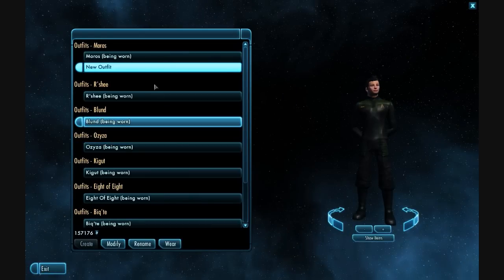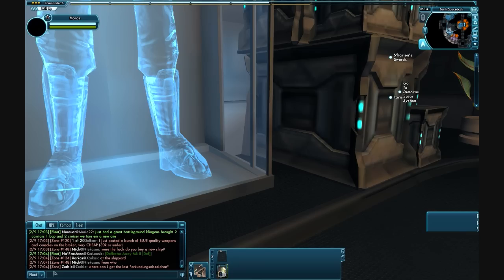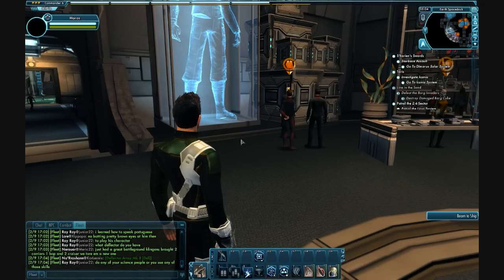So now I have purchased my uniform. I'm going to click on the bottom right button that says wear it, and I'll wear it. And now I'm sporting our uniform so that everybody knows that I'm part of Hyperion Fleet. There you go.